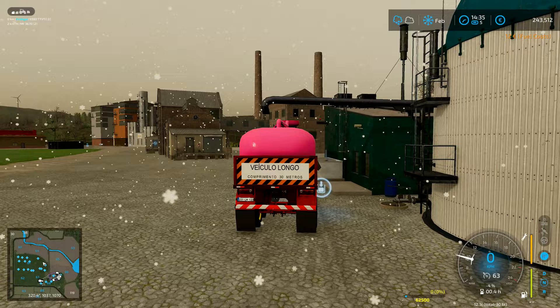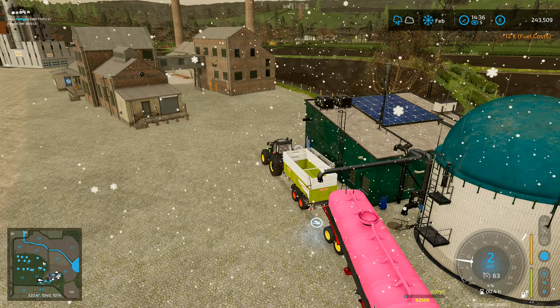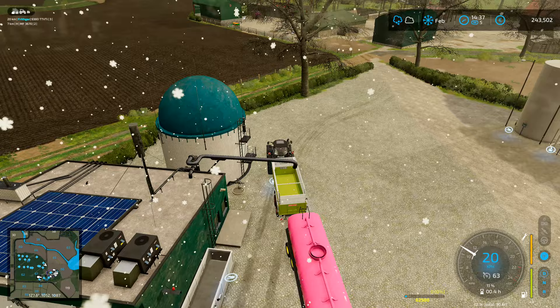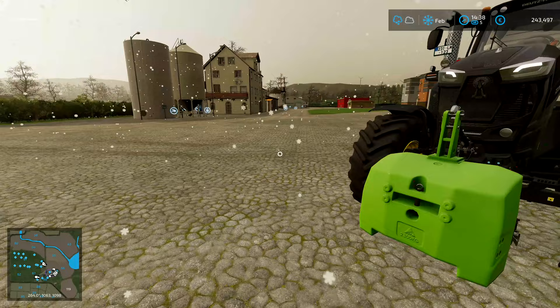The digestate output should be there - I should just be able to load. It might be because I'm on the wrong side; it might need to be in a bit tighter to make it work. Let's go over here. All right, it's working now and we'll tip that in the morning - I can't be bothered to wait for it now, so let's skip a night.